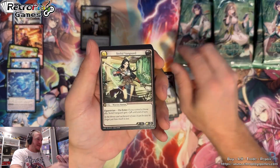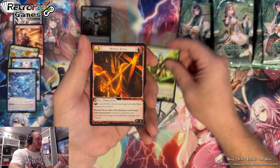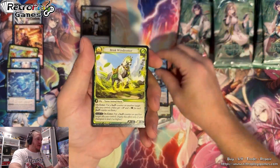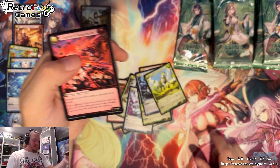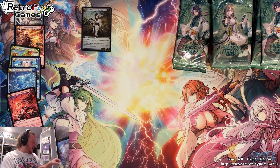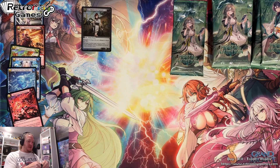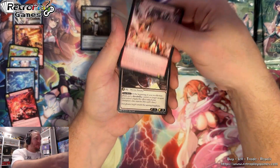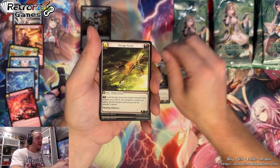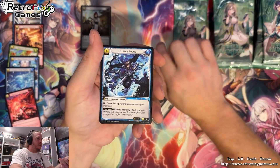That's another problem — dealing with all this stuff afterwards. Weebs, if you're watching this, please consider doing the paper packs that Flesh and Blood does. Not that there's any problems with opening these, like there were with the cellophane plastic-esque packs that Fab had — those were hard to open. You guys have the nice rip tear thing on there, which is awesome. But if you could go to paper packs, it would be so much easier to dispose of all the leftover stuff by tossing it in my fire pit. Plus, a lot more environmentally friendly — maybe something to discuss with the printing and production.